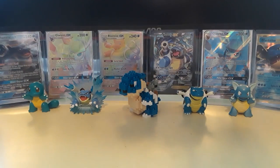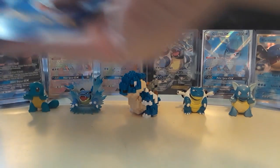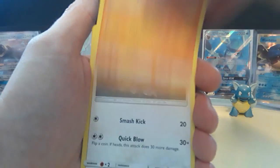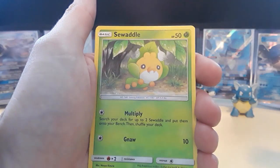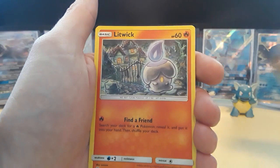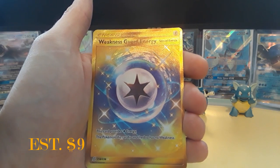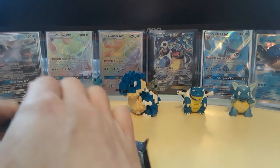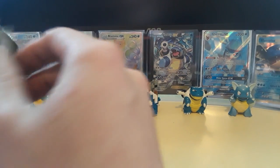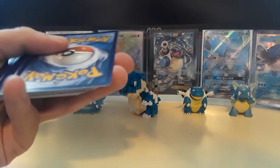Which is kind of sad — we've got like seven packs left after this. Hopefully they're all fire. But we got a Leaf Energy, Haxorus, Tynamo, Steene, Cottonee, Foongus, Sewaddle, Maractus, Litwick, Slaking for the reverse, and then hey — a Weakness Guard Energy secret rare item! Not too bad. We were really hoping for the Cherish Ball or Viridian Forest, but getting a secret rare item is always a good thing.